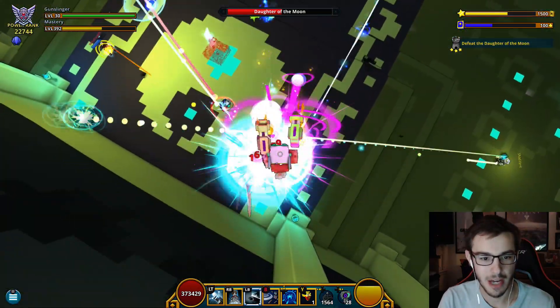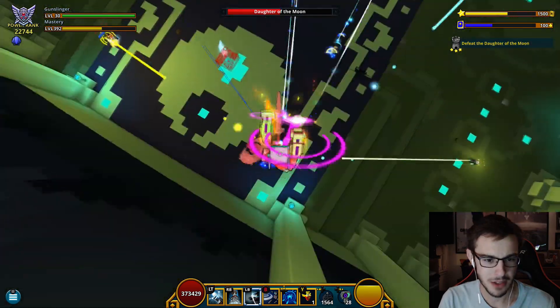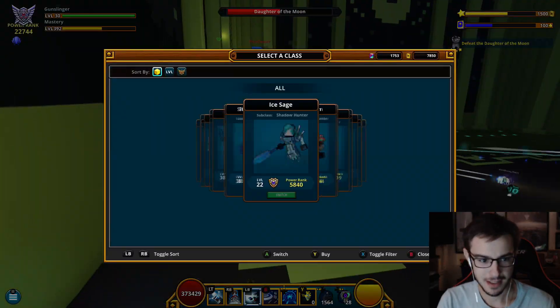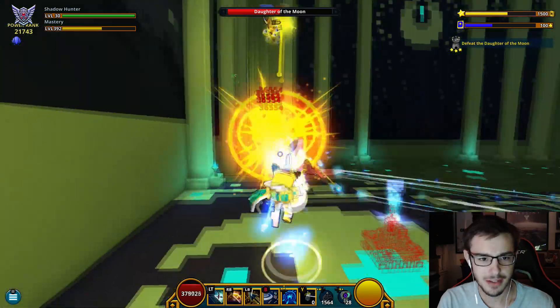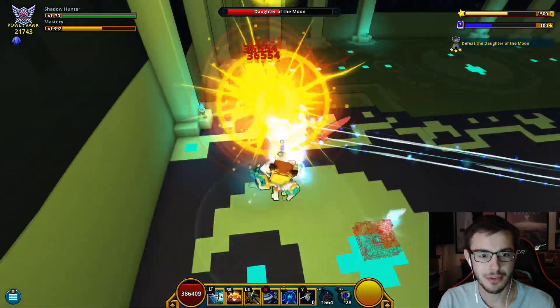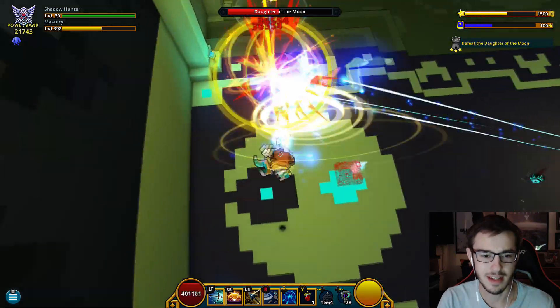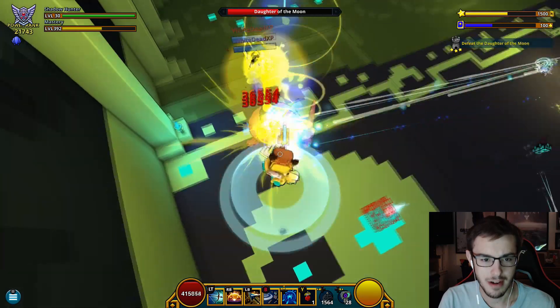I can probably switch to the Shadow Hunter right now and just kind of stay afloat. Alright, Shadow Hunter. We're doing 36,000 per arrow — and I think you shoot 12 arrows out a second, so that's a ton of damage per second, which can be very helpful here. Bad news is she's at only half health and I have no flasks, so that's horrible.